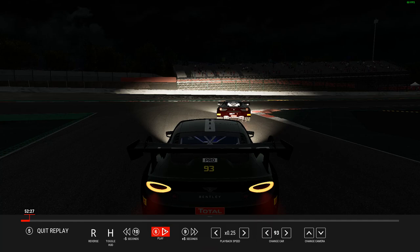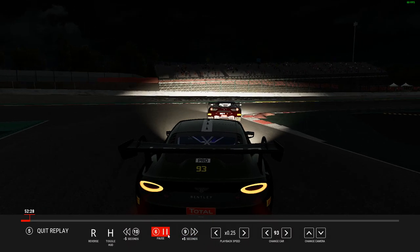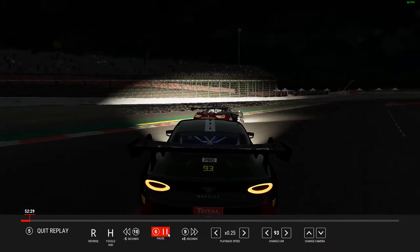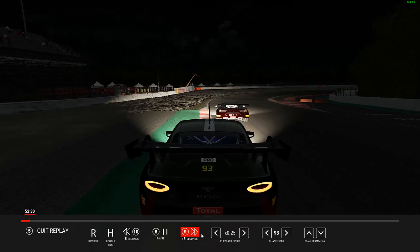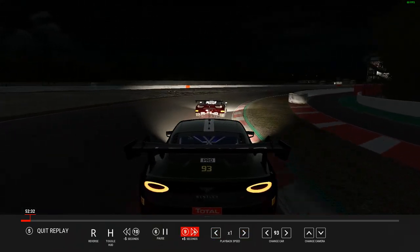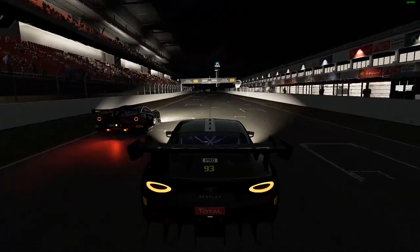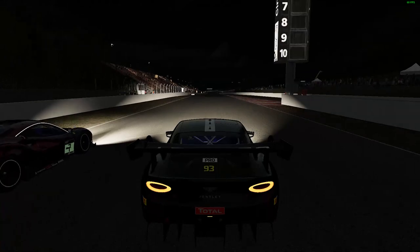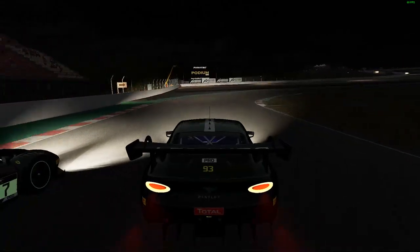When you're trying to make overtaking manoeuvres, three or four corners before the place where you actually want to make the move you need to make the guy ahead not defend outright, but take slightly shallower lines — so they feel like they've got the position covered. But in your mind you need to be thinking about the opportunities ahead. It's very hard to spontaneously make the overtake. I've been stuck behind people slower than me, like at Spa recently behind a Lexus for half the race, never getting past because I couldn't set the moves up properly.